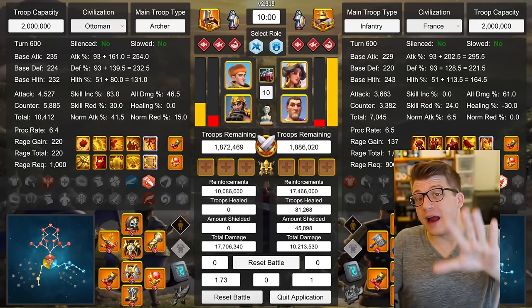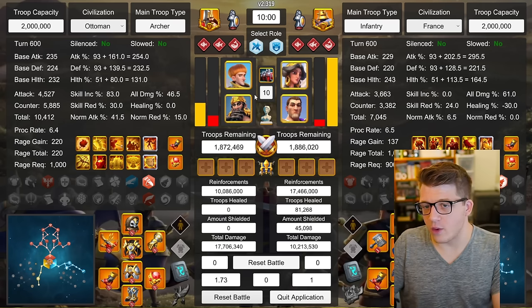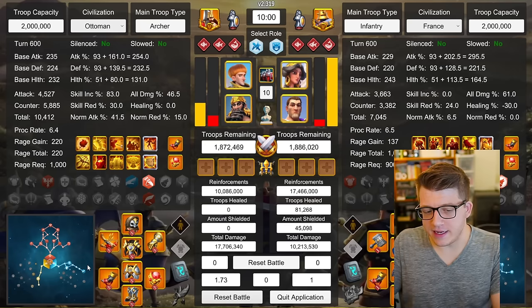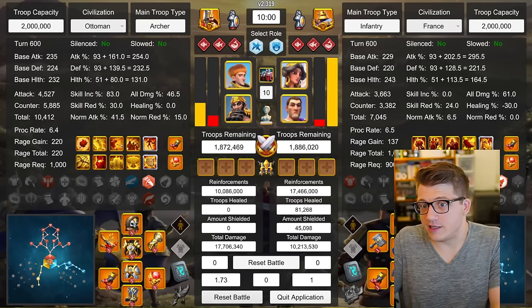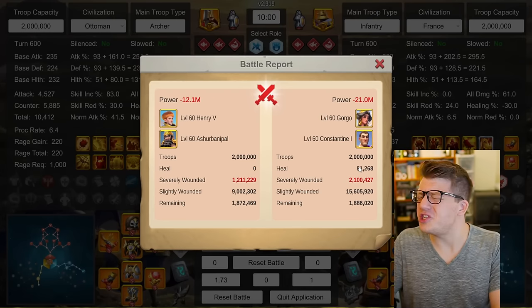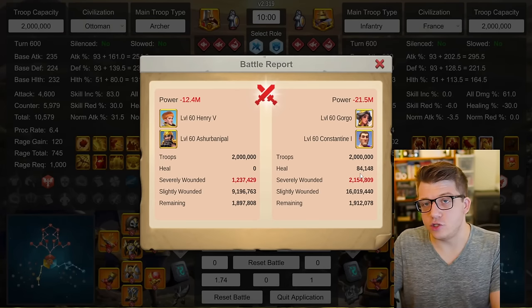Now let's test some rallies where Ashurbanipal is the secondary — this is probably going to be the way most people run him. Ashurbanipal secondary seems to perform better, and we'll talk about why later. The support tree is just really good for Ashurbanipal rallies. Henry primary, Ashurbanipal secondary — 1.73-to-1 up against Gorgo Constantine. Oh my God. 1.2 million sub-wounds to 2.1 million. Running again: 1.74-to-1, 1.2 million to 2.1 million — absolutely getting melted.